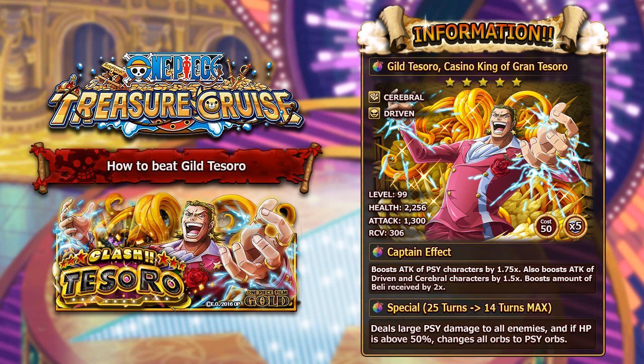So Guild Tesoro, Casino King of the Grand Tesoro, is a 5 star unit and he is a Psy Cerebral Driven character. At max level, level 99, his stats are: 2,256 health, 1,300 attack and 306 recovery. Overall really well balanced stats, really good for a Psy character.